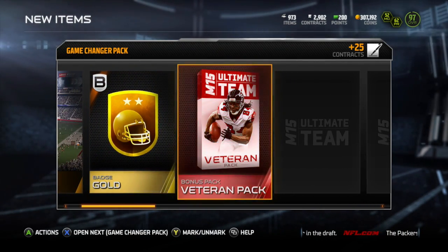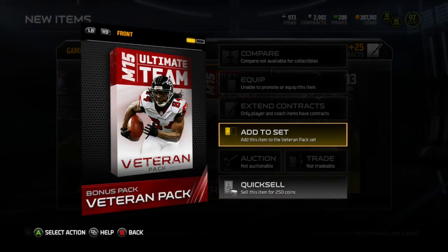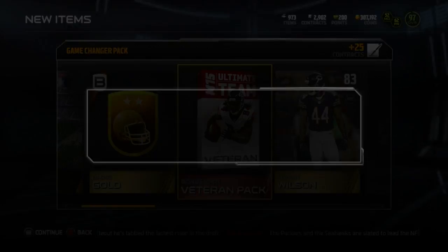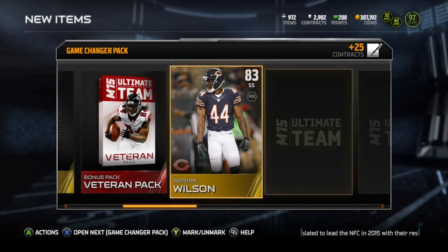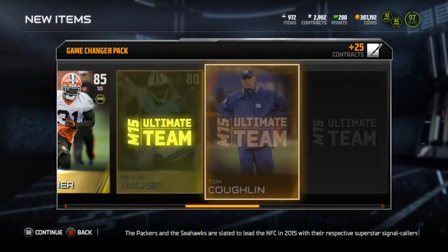I got a gold badge in each pack, and I valued that at about 6k. So for all nine packs put together, that's 54,000 coins, which ended up being about 15.7% of my total value. So if you can do the math quick in your head, you can figure it out.